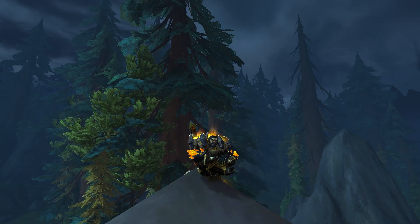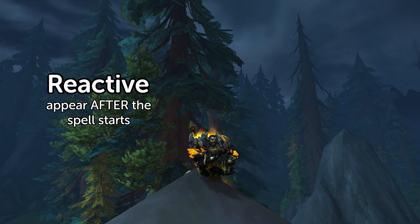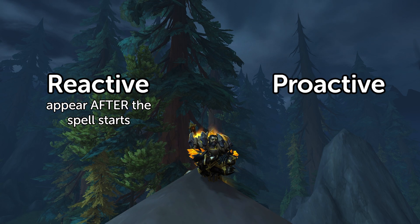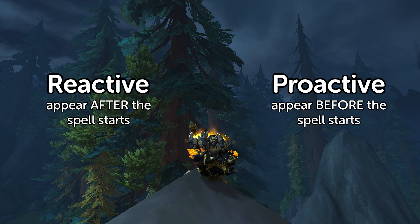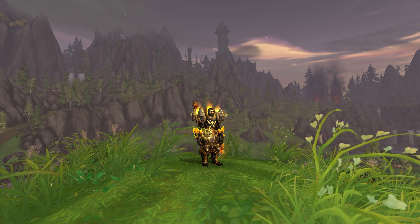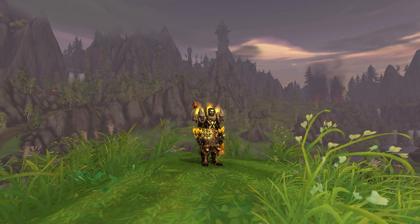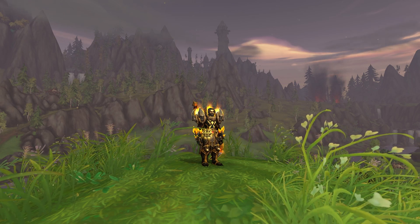For tracking boss spells within Weak Auras, there are two main ways to approach it. The first one is reactive, alerting you after the spell has already started its cast. The second is proactive, alerting you before the spell has started. The reactive type is native to Weak Auras, while the proactive type does require that you install a boss mod add-on of some kind. Both types of spell tracking are pretty straightforward, so let's go ahead and jump in and get started.